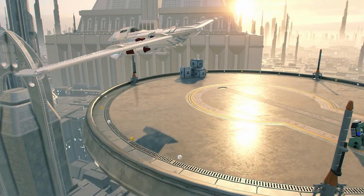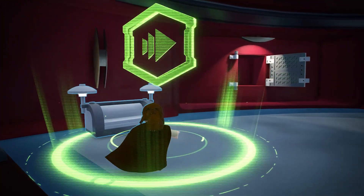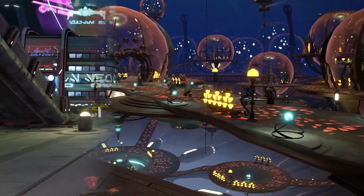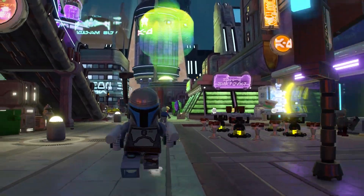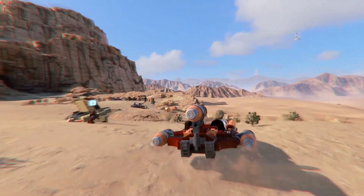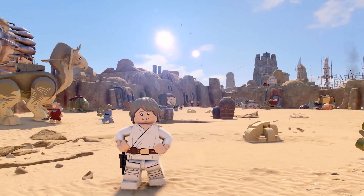As you arrive at new destinations, you can choose to either continue onwards through the main story, or take a detour to explore iconic and expansive planets from the Skywalker Saga. From the forest moon of Endor to the desert dunes of Tatooine, get closer to the action and behold the most visually breathtaking LEGO game yet.